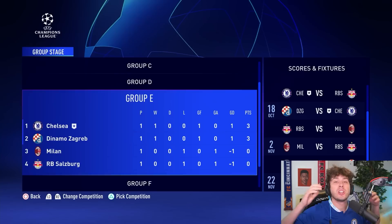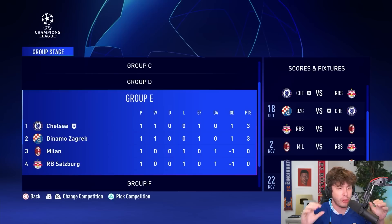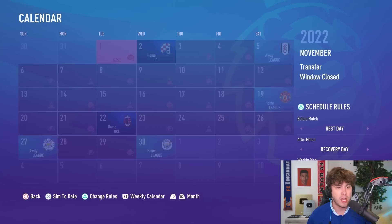Match one of five is complete and we can count it as a dub, barely though. We pick up three points in our first game and have four matches left we can physically play. Ideally, I'd like to not play another group stage game. My plan for the remaining matches is to simulate as many as possible unless it gets close towards the end of the group stage, where we'll have to play to make sure we make it out.